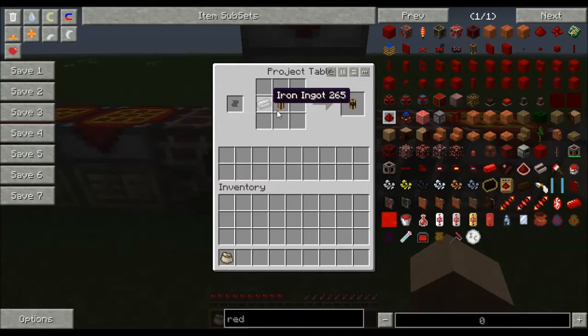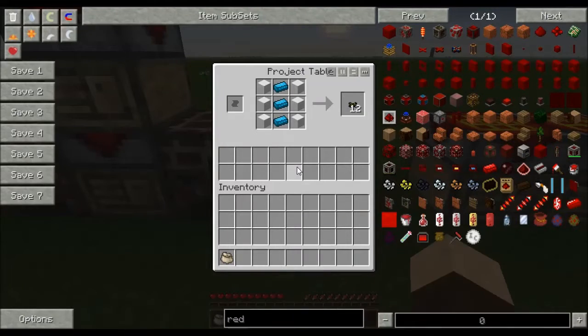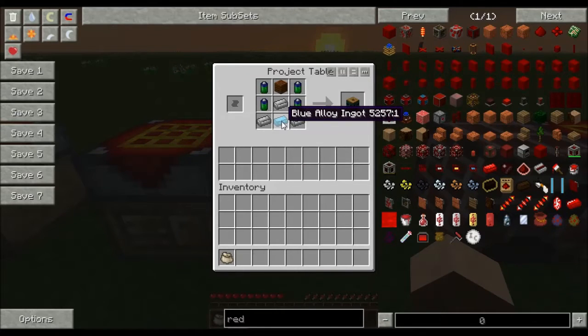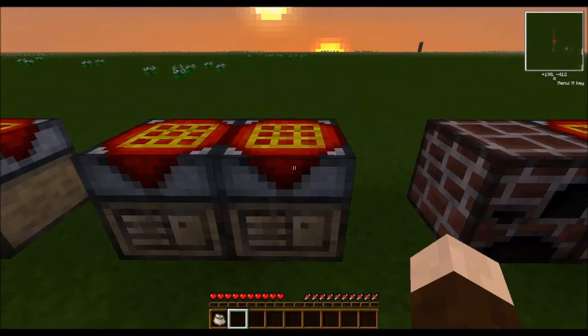The pneumatic tubes need iron in order to make something called a restriction tube - more on that in a minute. Back to the alloy furnace: you're going to need some nickelite and some silver to make blue alloy ingots. These are used for a lot of different things, including, along with some wool, some blue alloy wire. The next part you need to make is a battery box. One of the ingredients is a BT battery, made using some nickelite, some copper, and some tin. Along with some iron, another blue alloy ingot, and some planks to make your battery box.